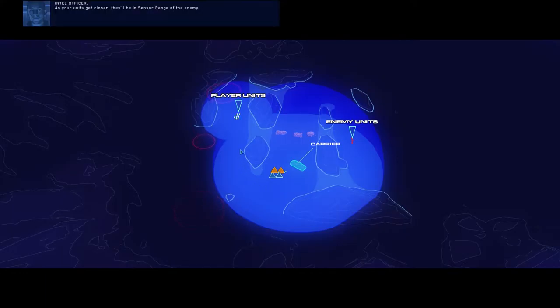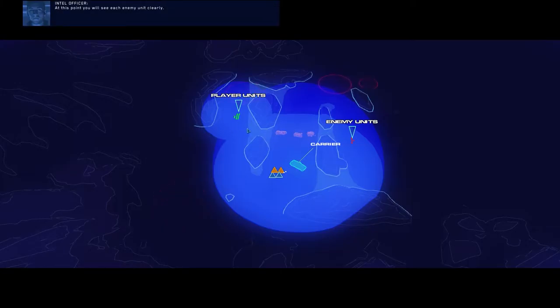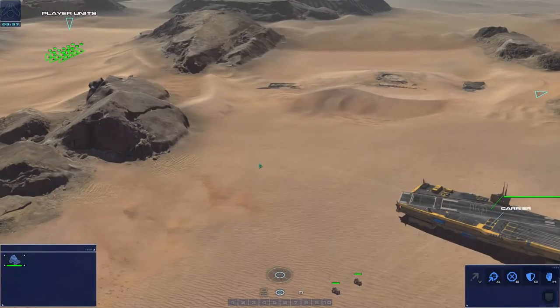Enemy units within contact range are marked with a red circle. As your units get closer, they'll be in sensor range of the enemy. At this point, you will see each enemy unit clearly.